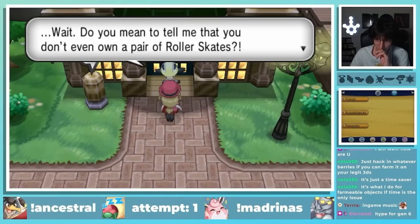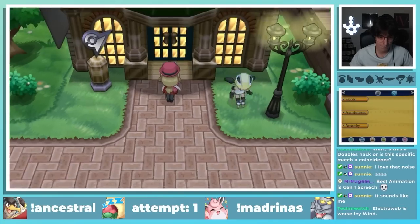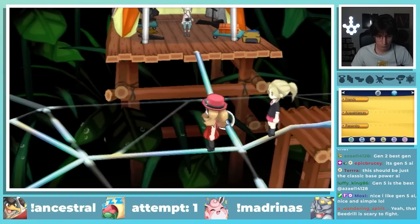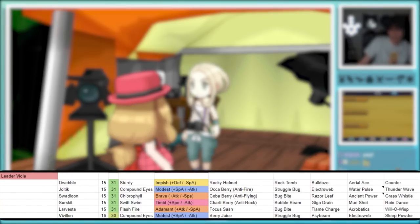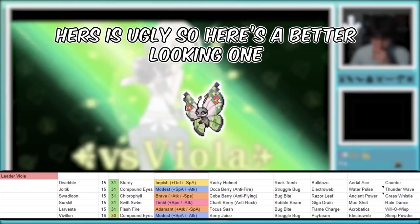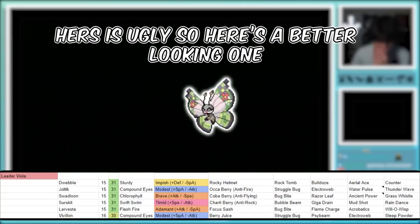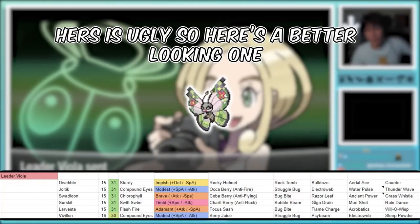Guarding Viola's gym is a double battle with roller skater Rinka, which is actually a little bit scary. I ended up beating her as well as the only mandatory gym trainer, and started to prep for the first gym. Viola's team isn't too scary on paper, but she actually has a lot of coverage across these puny little insects. The Vivillon in particular is pretty brutal, as it also has Compound Eyes, giving it nearly 100% accurate Sleep Powder. I fixed up what I thought was a pretty solid team and took on the first gym leader.